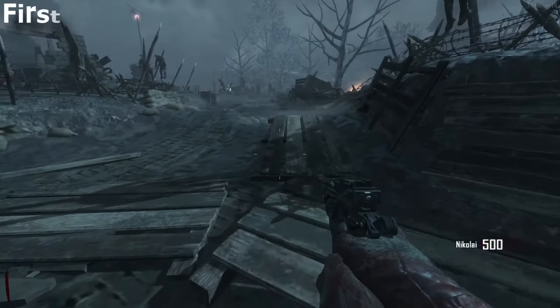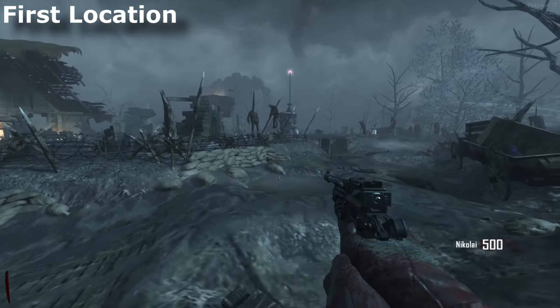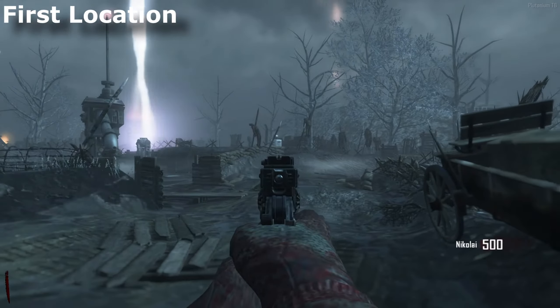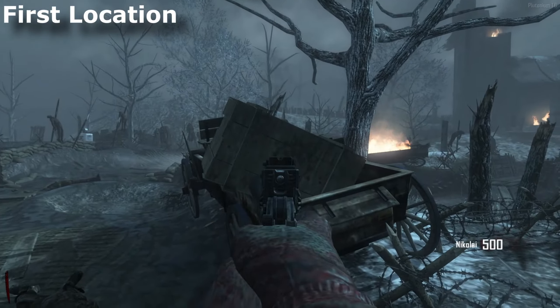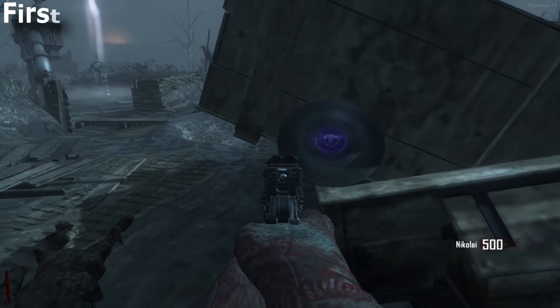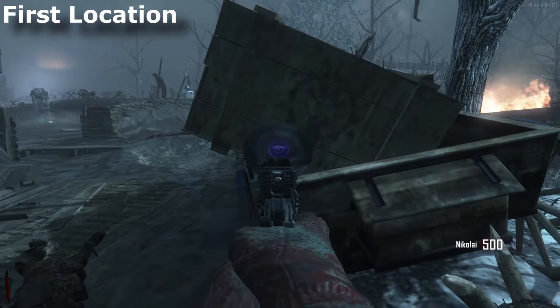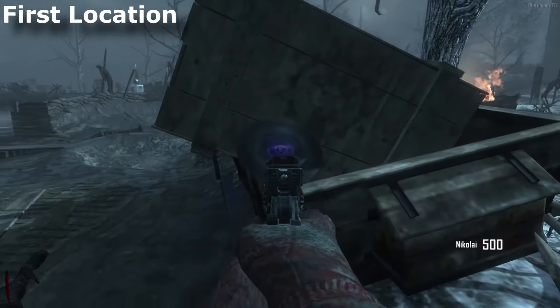The first location can be found just outside gen 4, right beside jug. There's a car here which will have the lightning disc on it. It can either spawn here or at two more locations, so this is the first spawn.